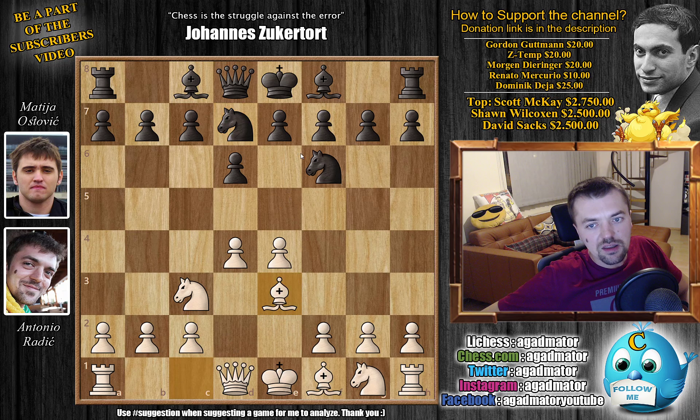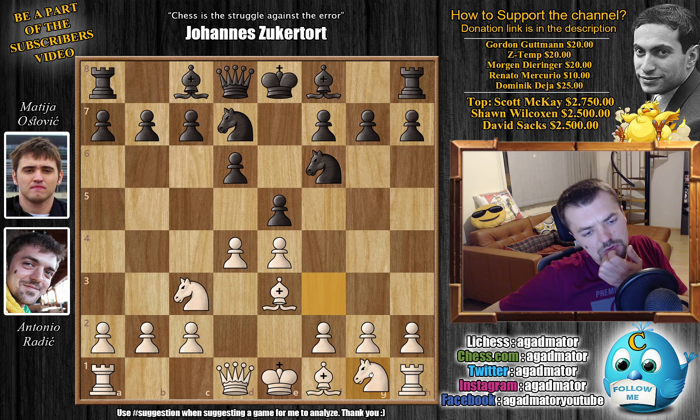I developed the bishop to e3, then he played e5, striking in the center. I continued with knight to f3. I thought about going for the f3 structure instead, but I didn't think he would actually castle kingside — I thought he would just continue developing, and if I started pushing on the kingside he would just castle queenside. So I decided against it. I have never actually studied the Pirc defense.